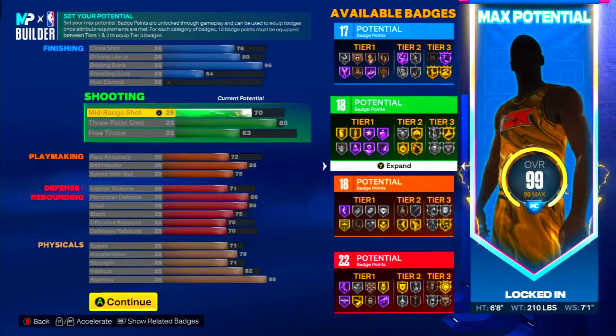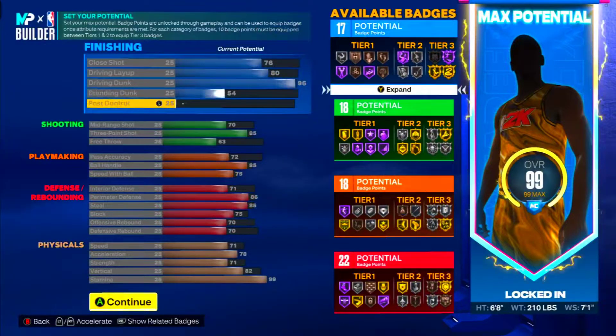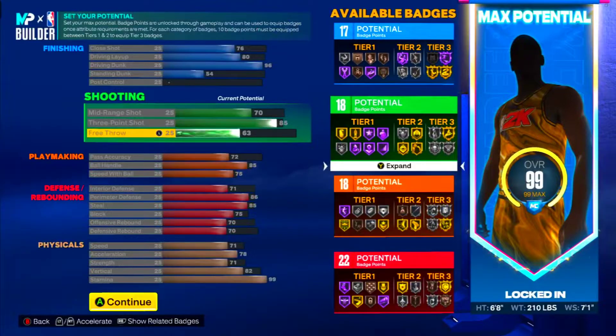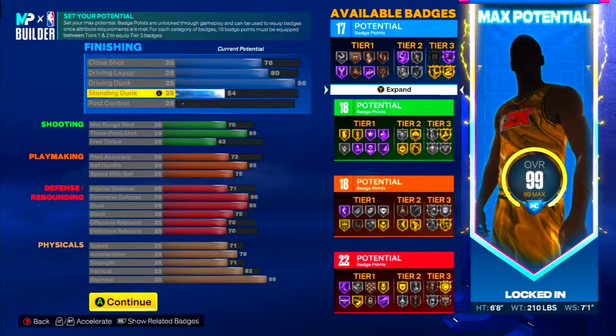70 mid-range, 63 free throw — y'all can see that. What makes T-Mac is his finishing and his shooting y'all, everything else is secondary. You get 54 for the standing dunk — with 45 you get two stand dunk packages, and that's amazing.